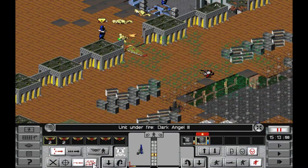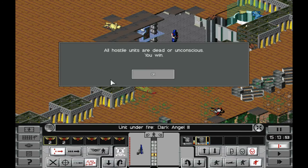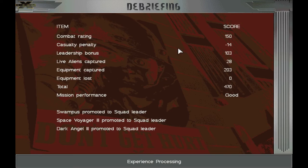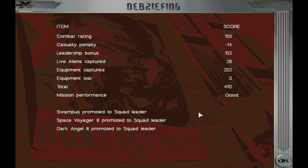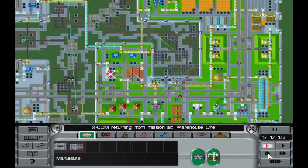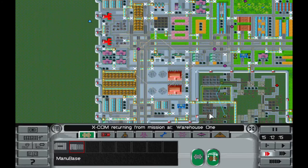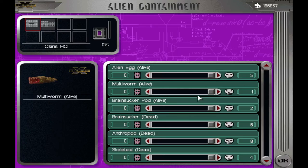Are you shooting your thing? Okay, I guess I'm Dr. Unconscious. Swampus — squad leader. Oh, it's Squampus. Space Voyager and Dark Angel — squad leaders. Alright, well that was ugly. Sorry, Air Day — that was unpleasant, that was rough. We did get split up a bit — that's what I was trying not to do. So this will run here. We'll get the blue armor, the blue arms, back. And what did I get live? Multi-worm eggs, brainsucker. I got a live one.